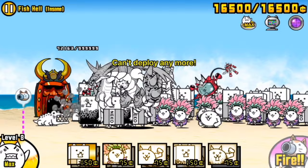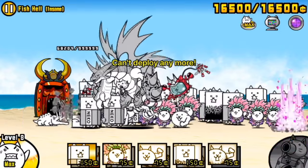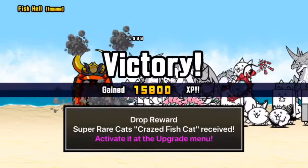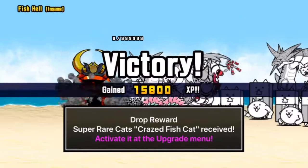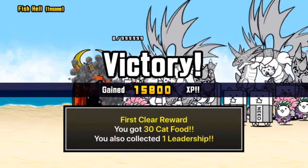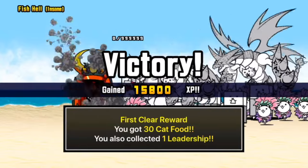And there you go — after those Crazed Fishes are gone, that will really be it. Just hit the base, destroy it, and then you'll be gifted, as you'd expect, the Crazed Fish Cat as a guaranteed reward, along with 30 cat food and a Leadership, to fully recover your energy whenever you'd like.